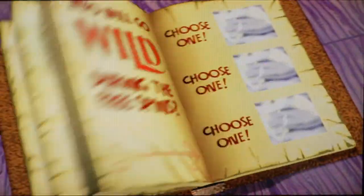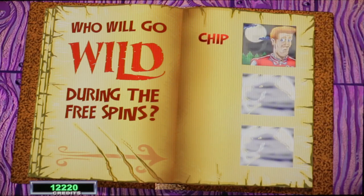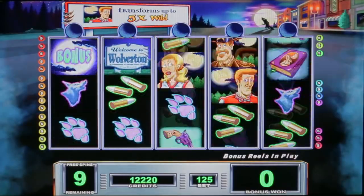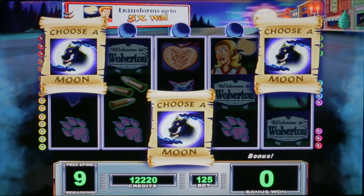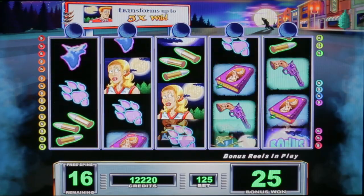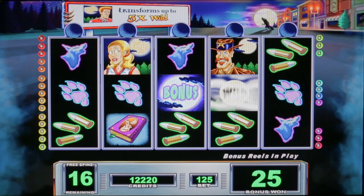When the full moon rises, the legend of Wolverton comes to life. We keep picking Chip. We got four more spins — we needed that. We need to re-trigger. Yes! Re-triggered! Now we're going to choose for the number of re-triggered spins — let's go with the bottom one. We have 16 free spins! Let's keep getting Chip — that's what we need now. We've got plenty of spins to do some damage here.